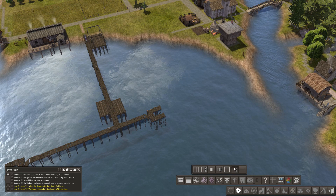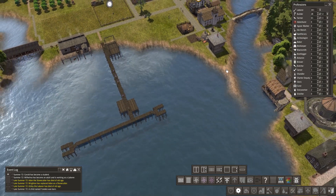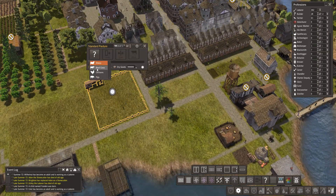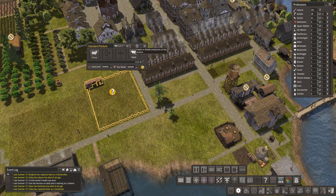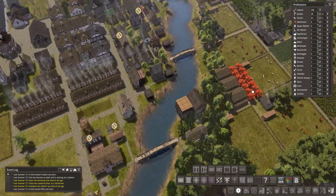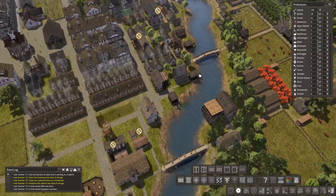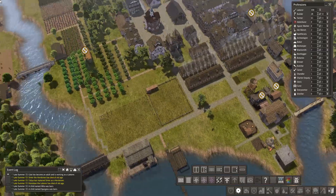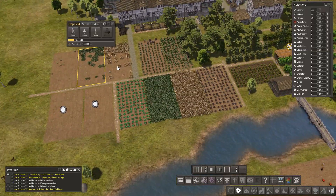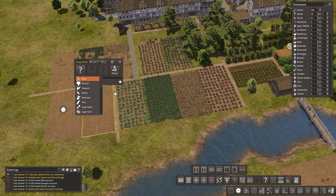We've got 342 laborers. This is going to be a sheep pasture - let's get that assigned and split one of our flocks over here. It's going to detract from food in the short term but should be okay in the long term.